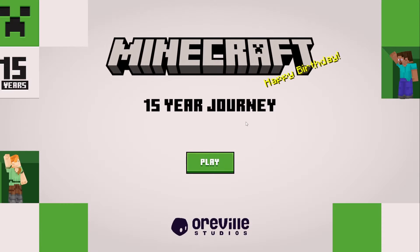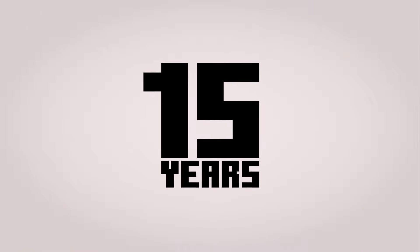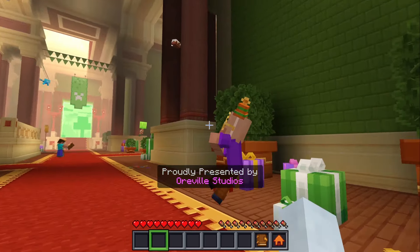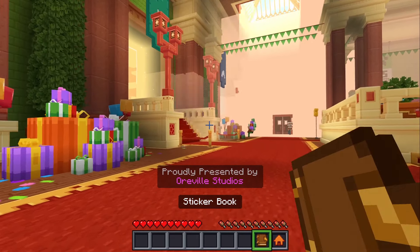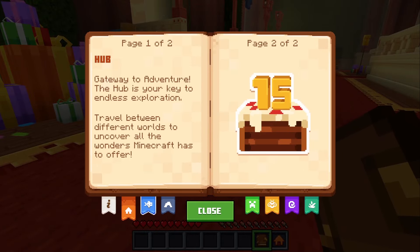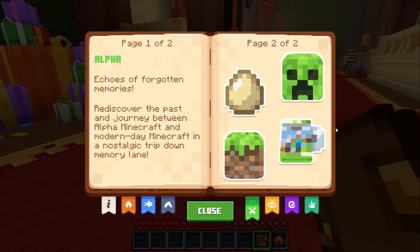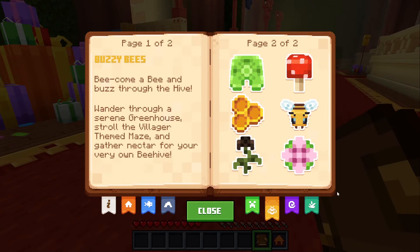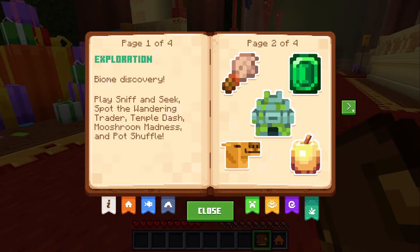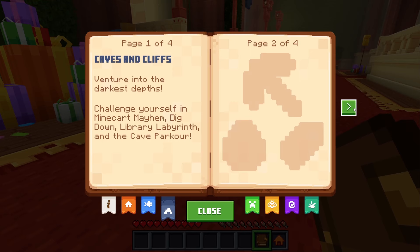Hello everyone, my name is Chris and welcome back to the 15-year journey. Every other day I've done pretty much everything except for one last section — Caves and Cliffs. We've got the cake from the hub, every aquarium sticker, every alpha sticker, every Buzzy Bees sticker, every dimension sticker, and every exploration sticker. So the last thing we have to do is find every sticker in Caves and Cliffs.